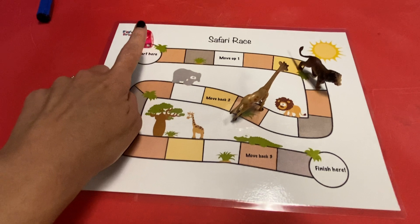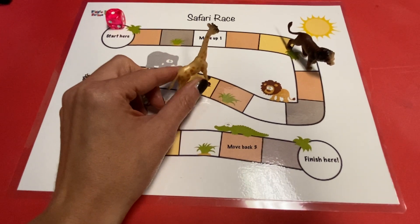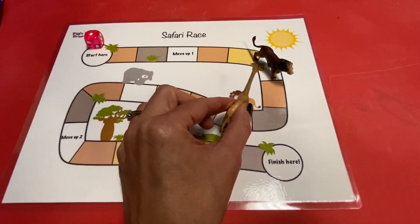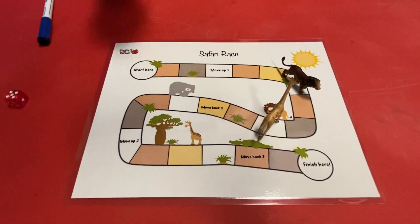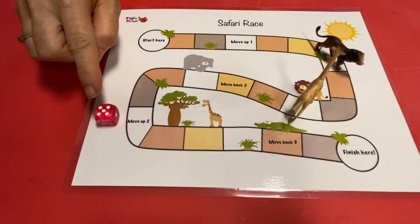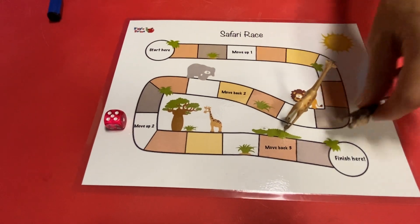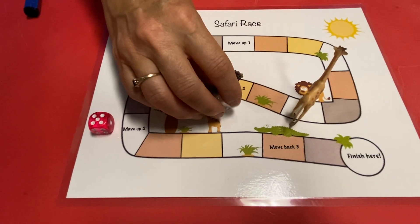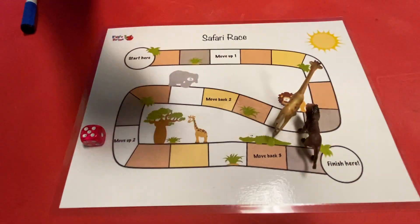One dot. Oh, there's something on my board. It says move back two. I've got to go backwards — one, two. I rolled one, two, three, four, five. One, two, three. Oh, you got the same space — move back two. Womp womp. We're going to have to share again.